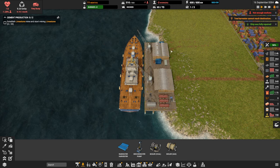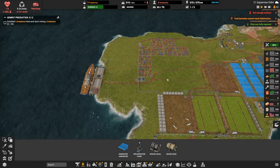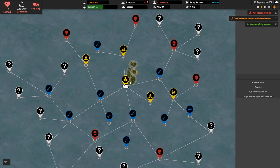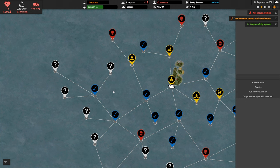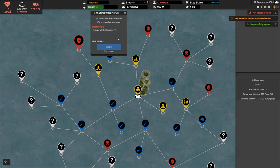We have a damaged cargo ship that needs steel before we can repair it. There are no further upgrades we can make at this time, so let's get on the map. I don't think we need to bring back wood or anything — we're okay on that front. Two ships at the ready, let's start taking it to the pirates.